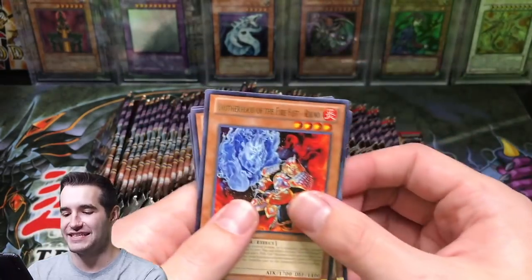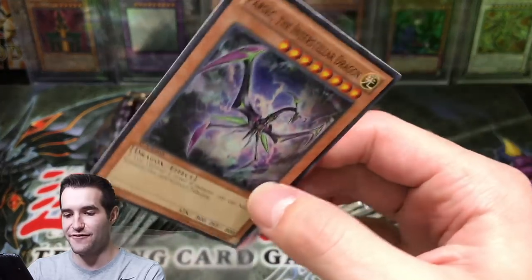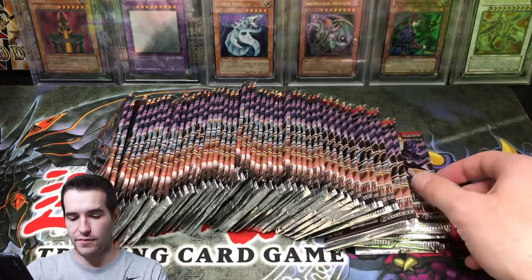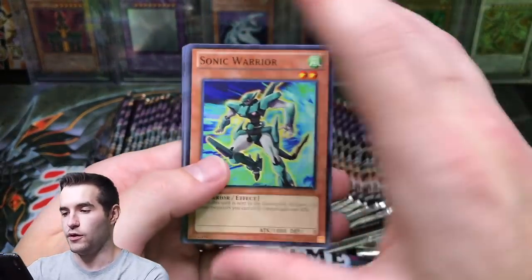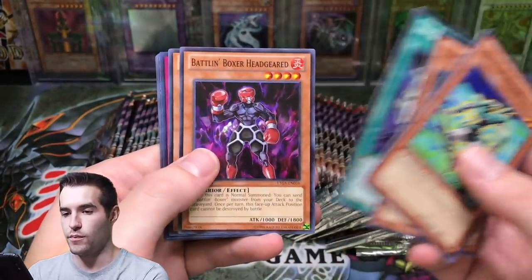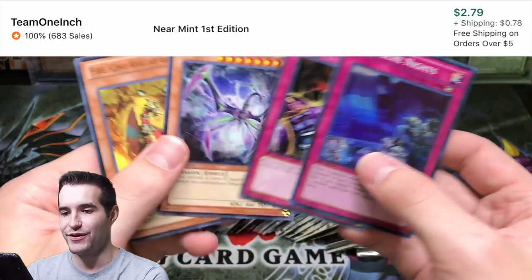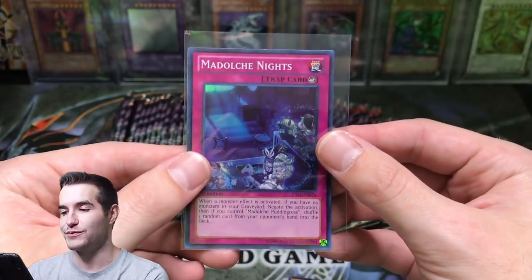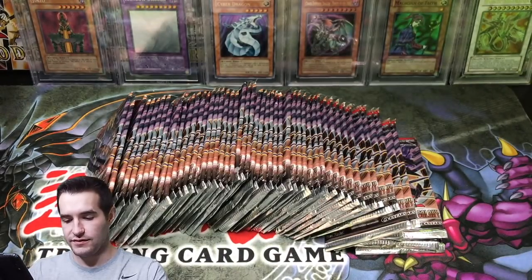Parsec - our playset is complete. It only took like 50 plus packs to complete a playset of a common - that is kind of crazy. Must have been short printed. Maybe that's the only reason it has a price. It's only 70 cents, so if it was that good it would probably be more. Come on Ghost Rare. Medulce Knights - we still haven't even hit a Hoot Cake yet. There's another Parsec guys. Hoot Cake! Super Rare - that's $17. We still have not hit. That is crazy - so hopefully we can hit one of those.